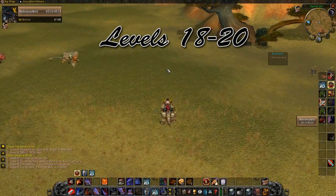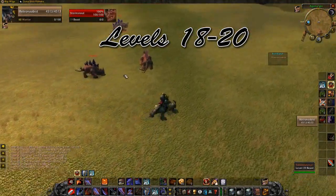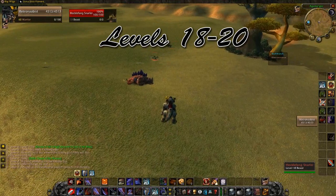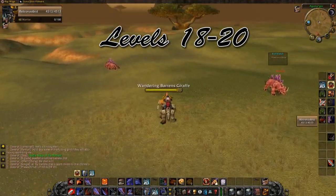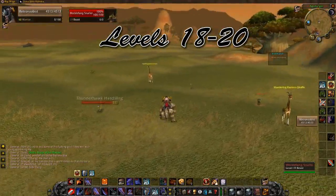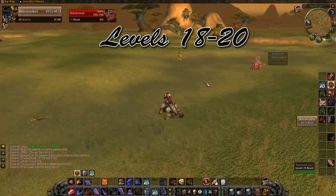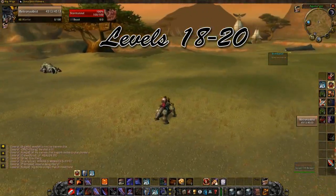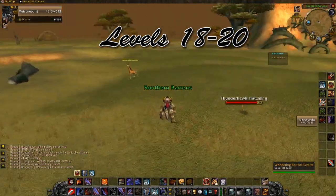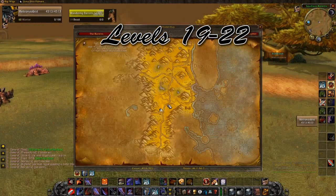From 18 to 20, the only quest I'd normally do in the Barrens is on the Quillboar, but there's no way you'll be able to do that on the new server — it'll be way too populated. Regardless, this is really high density. I found this spot scouting around — I wouldn't normally fight here for 18 to 20, but those Thunderhawk Hatchlings are actually really high density. They're dangerous though; they do nature damage as a cast, so if you don't have a stun or Earth Shock you're going to struggle. Try to avoid them if you can. There's a named mob there that may drop a quest item.